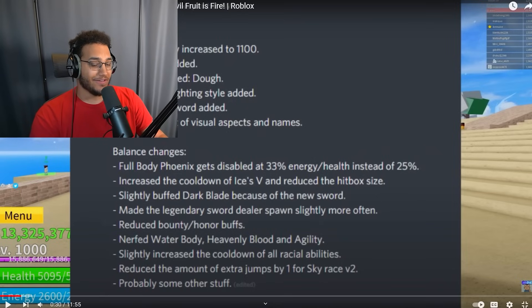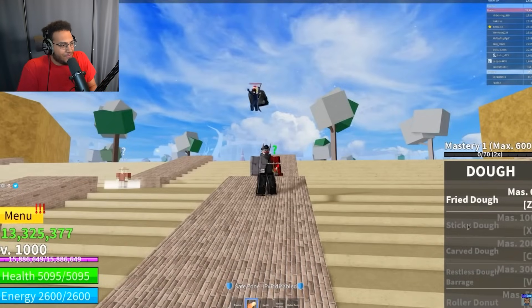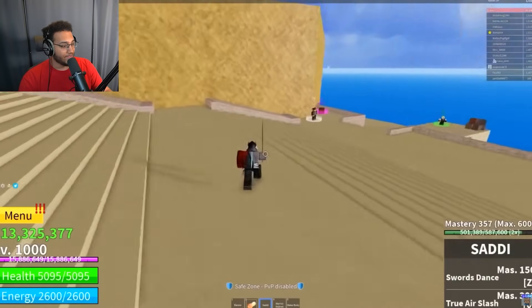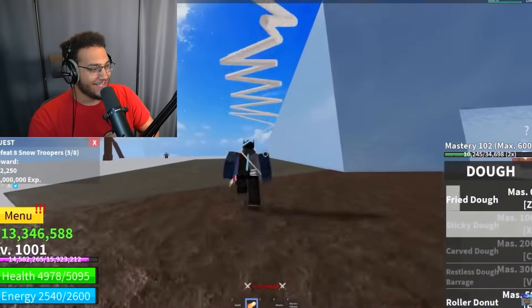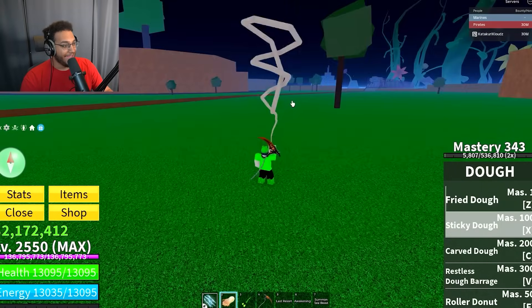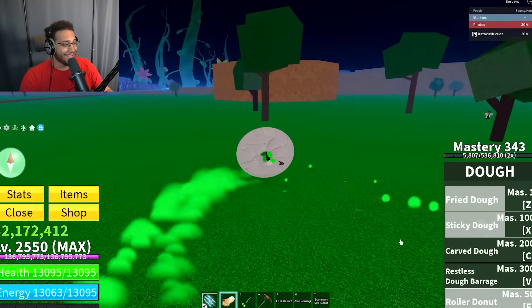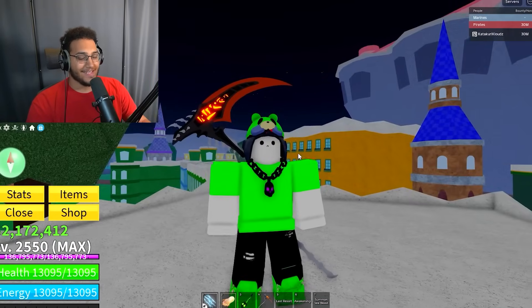Let's see what the old Cursed Katana and doe fruit used to look like. For the moveset of doe: fried doe, sticky doe, carved doe, restless doe barrage, and roller donut. Fried doe looks exactly the same. This is the unawakened version — they did not have awakened doe back in the day. Sticky doe looks exactly the same. Roller donut looks pretty much the same too. Unawakened doe has not changed a single bit — it looks exactly the same as when it released five years ago. Nevertheless, Update 9 was definitely an amazing day for doe mains.